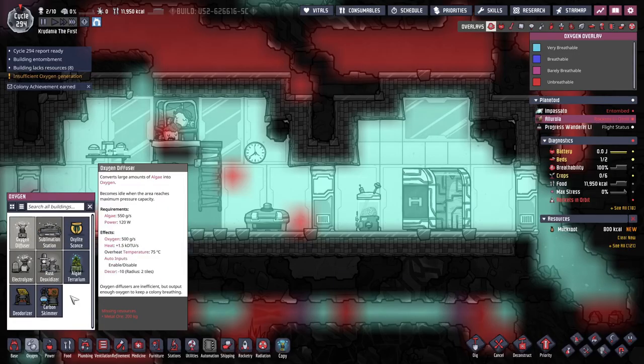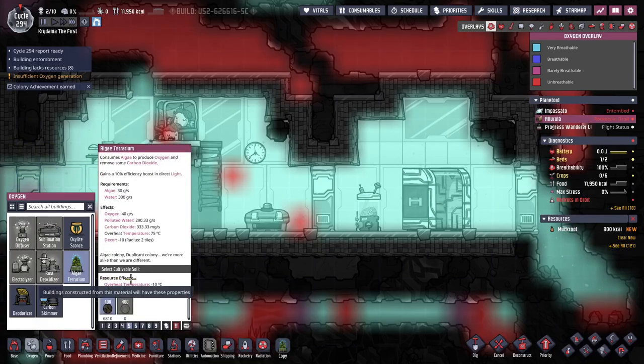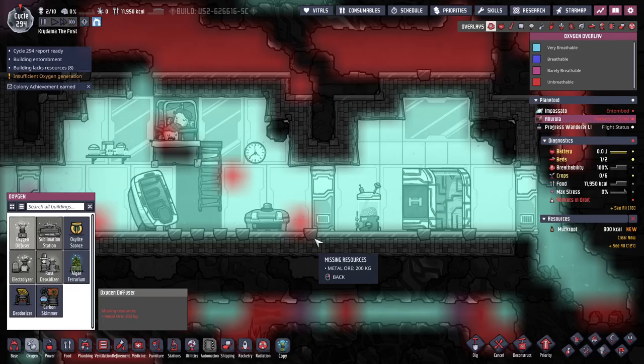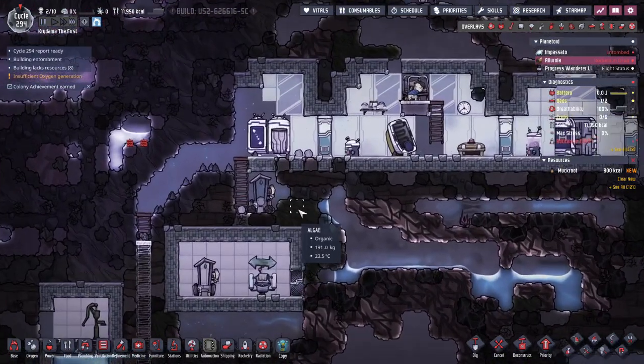The algae terrarium converts 550 grams of algae to 500 grams of oxygen. The diffuser only makes 30 grams and uses 300 grams of water. So you definitely get more oxygen from an algae terrarium. And it removes — actually consumes — some carbon dioxide, and that needs power. Interesting. How much algae do I have? Not much, but I've got a good amount — it's organic. Oh, we've got a ton down there. I should be good to use algae for a while for oxygen.